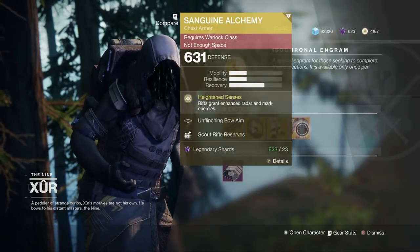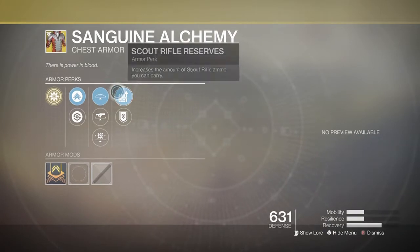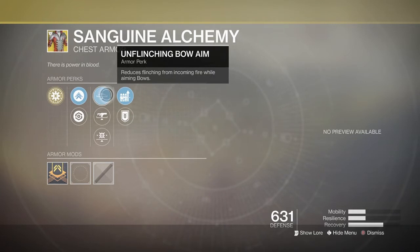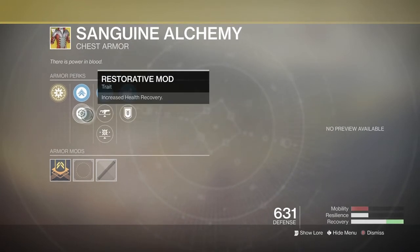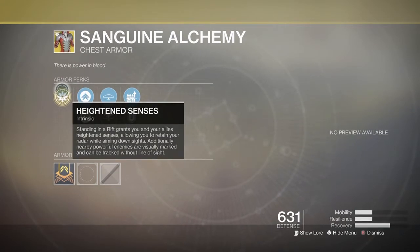And last but not least, the Sanguine Alchemy for the Warlock, coming with Scout Rifle Reserves, Special Ammo Finder, Unflinching Bow Aim, Unflinching Fusion Rifle Aim, Unflinching Kinetic Aim, Restorative Mod, and Mobility. Then the Special Perk: Heightened Senses — standing in a Rift grants you and your allies Heightened Senses, allowing you to retain radar while aiming down sights. Additionally, nearby powerful enemies are visibly marked and can be tracked without line of sight.